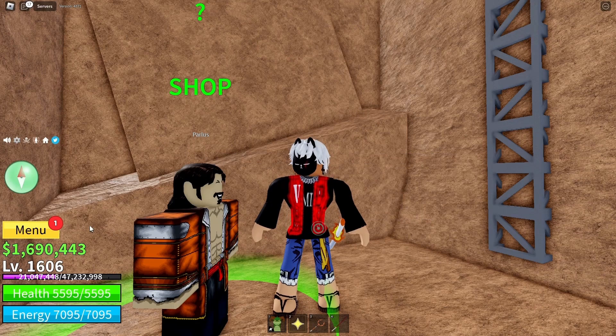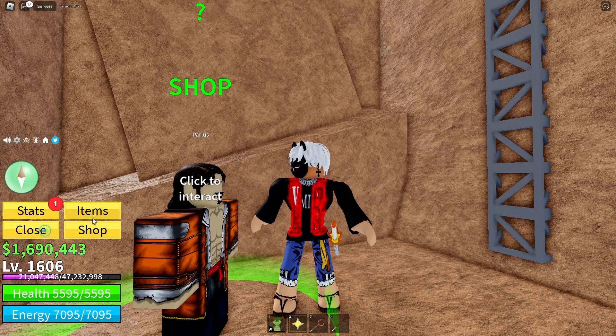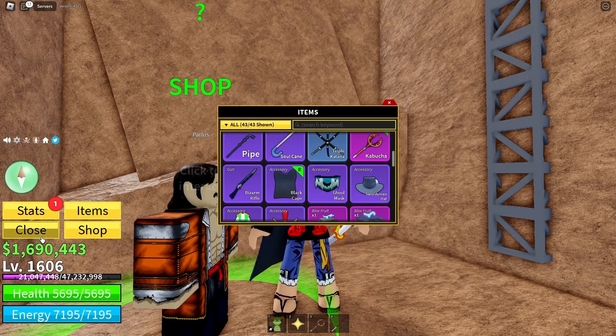Congratulations, you have successfully purchased the Black Cape. Click your inventory and select the item to equip it on your character.